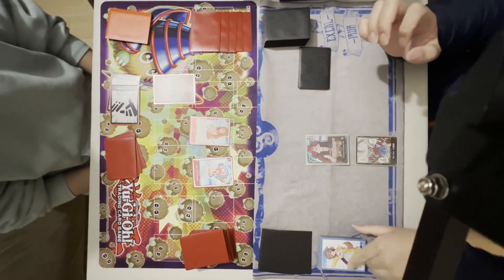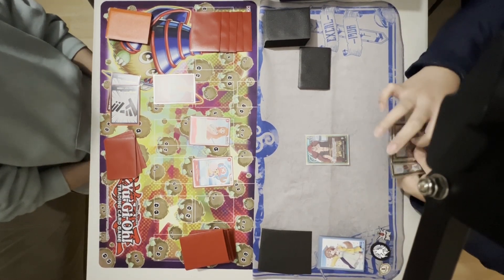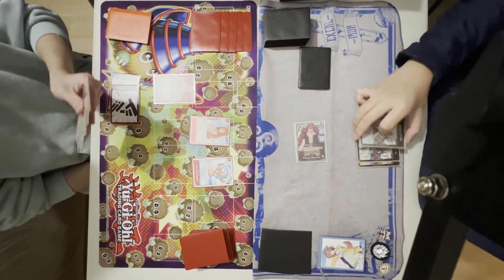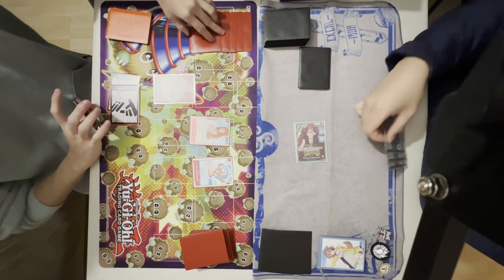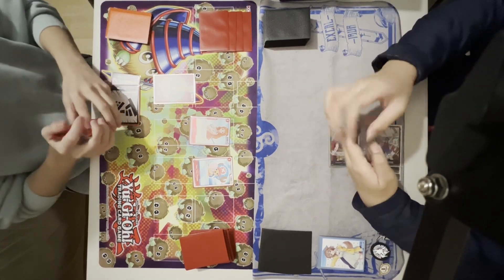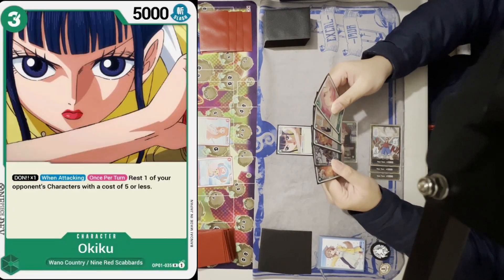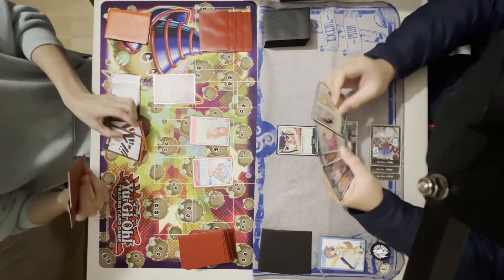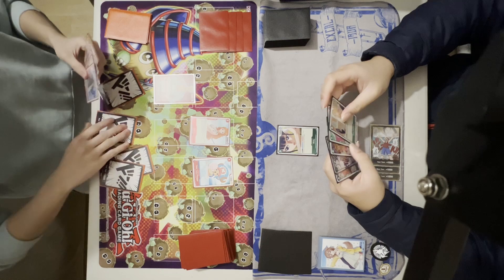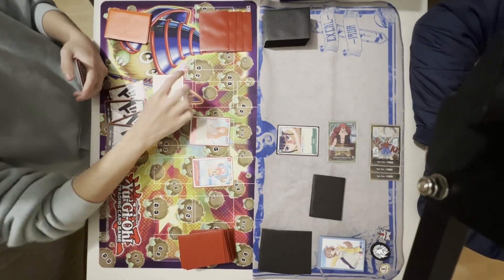I manage to draw a Bonnie into my hand — it's a very good card that lets you search for a Supernova type card. But I start off with a straight attack to the face. He takes it. I play 3 Don to summon my Okiku. Her effect is very good because she can rest a character which is cost 5 or lower on the opponent's side of the board.